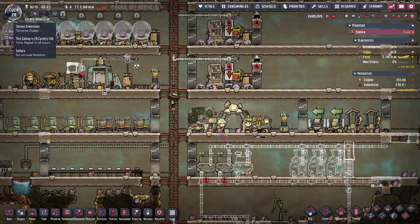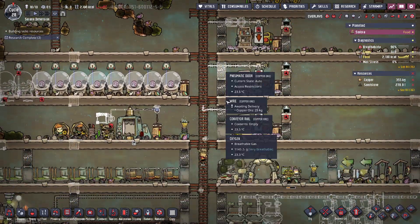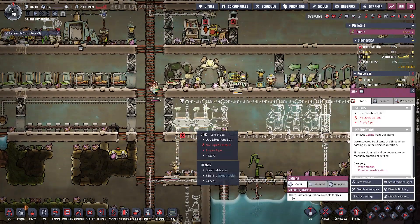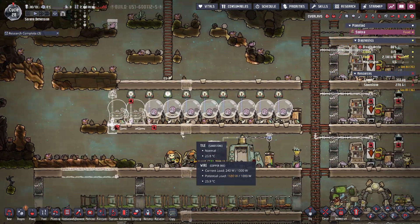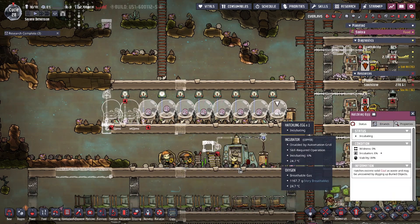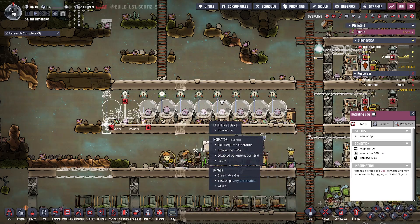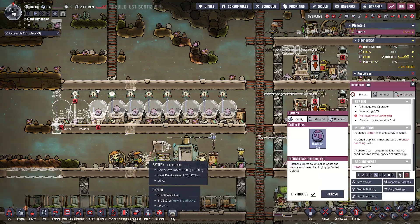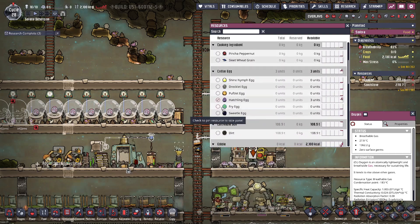I think overall we're doing really well. Even though we're close to cycle 30, as soon as we get enough hatches in all of these ranches and we stop adding a ton of things for them to do — the duplicants — they will catch up and start focusing on what we're telling them to do. And are any of these close to hatching? Kind of. Let's add hatch eggs to this — I don't know why it's not there. There.